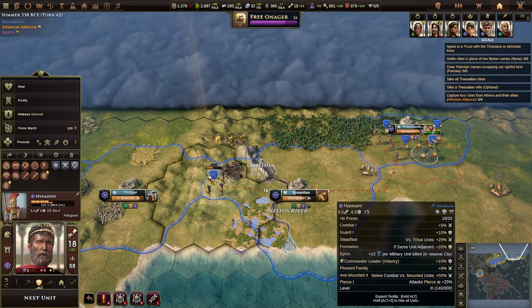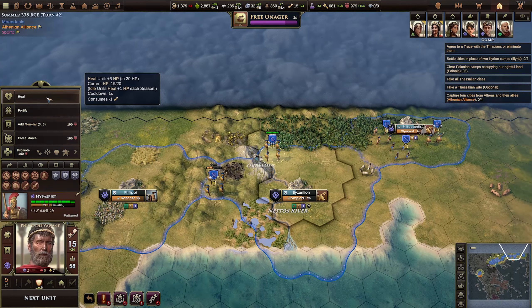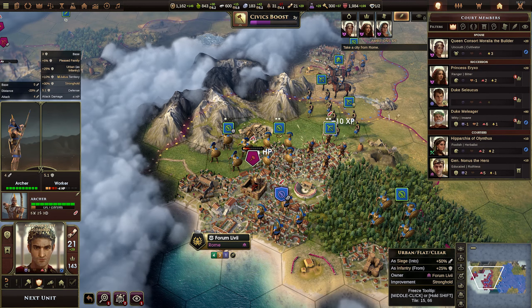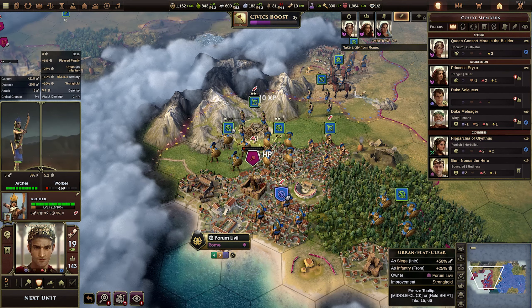Right from the get-go, instead of nurturing a nation from being axe-wielding hunter-gatherers to present-day entrepreneurs fending off Gandhi's nukes left, right and center, Old World focuses its scale to the classic layer of humanity only.